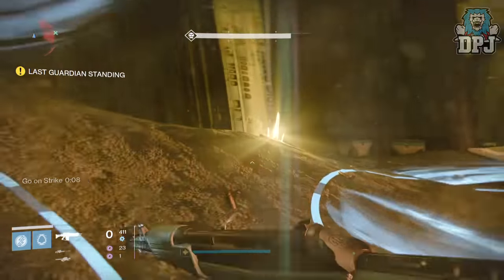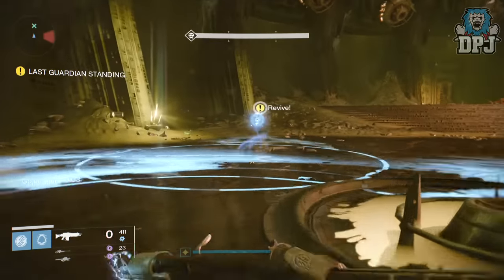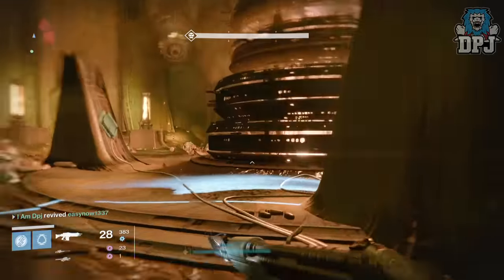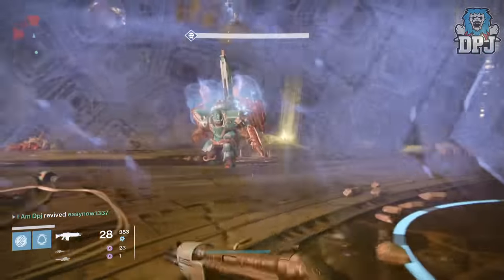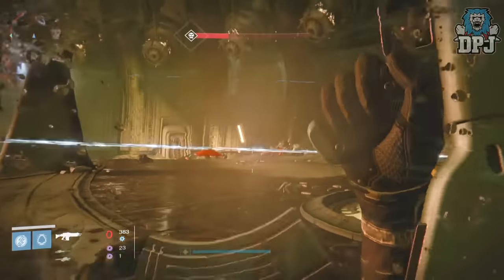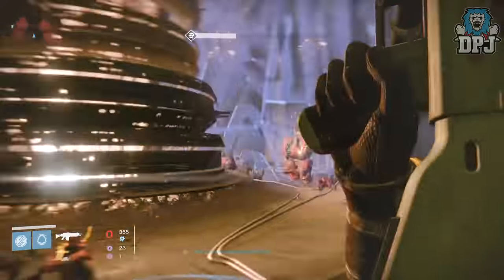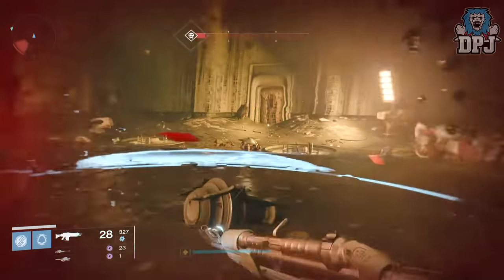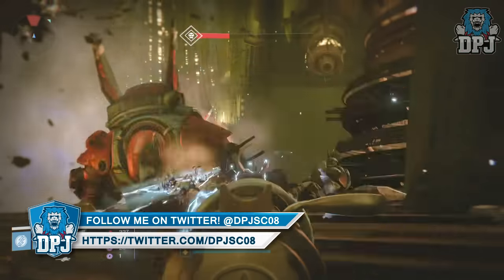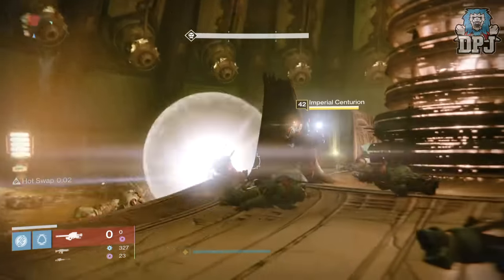Extremely embarrassing to say the least — two ghost shells which I do not need and 18 strange coins, which I suppose come in handy somewhere down the line. But there are still a lot of things I need and nightfall is basically one of the only places I can get them. That was my nightfall loot results for the past week — probably the worst week I've had in a while. The nightfall this week was the Bomb Brothers, wasn't too bad, we two-manned it and found it relatively easy, but at least one of my three drops could have been an exotic.